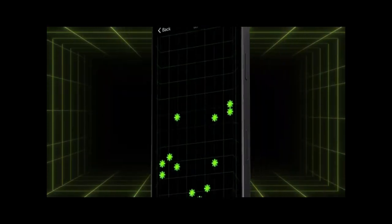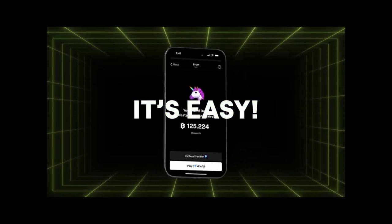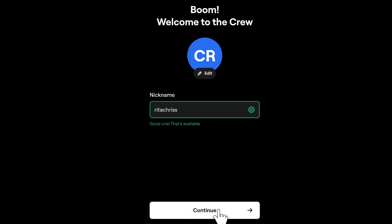Now let's get started with setting up your Bloom account to earn points and be eligible for a future airdrop before the Bloom platform launch. Go ahead and create an account and select a nickname that's suitable for you — this will be your Bloom ID.